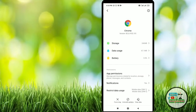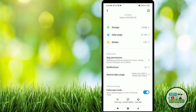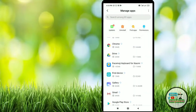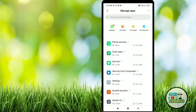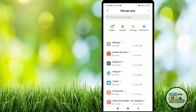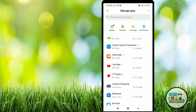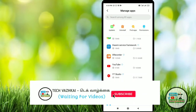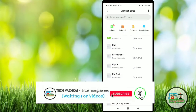We'll start using it on the file. So we are going to clear data and clear data. We are going to give you more information. Go to the apps, click on them and search. Check the apps in the settings.